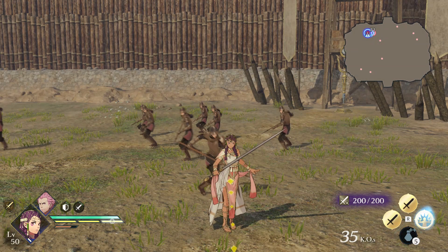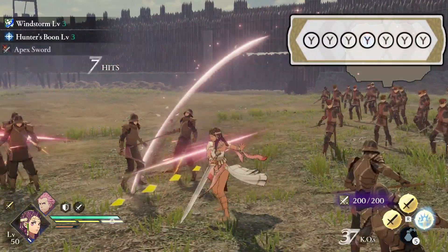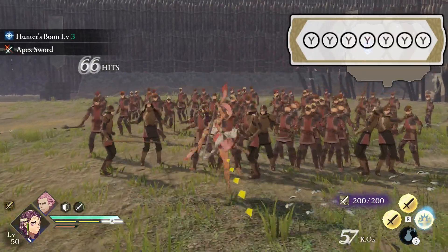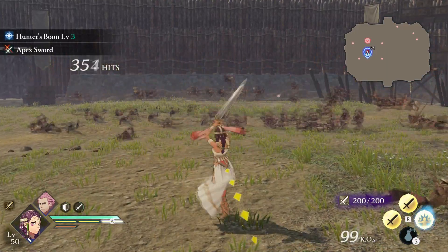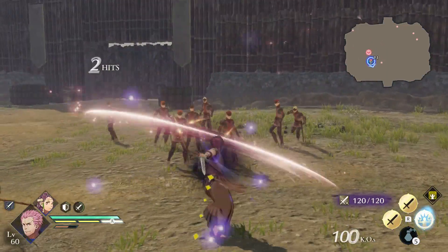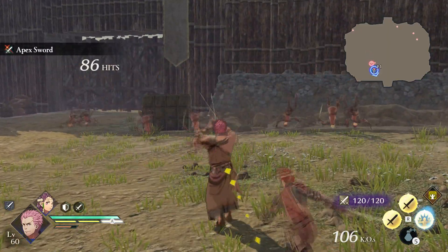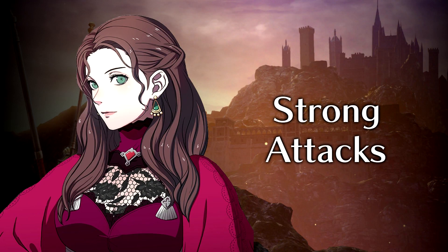The Dancer's regular attack string consists of seven attacks. You will slash left, right, up, sweep right, slash left, flip and slash left again, and then finish with a spinning dance of cuts forward. This attack string is just sort of average, but like everything else the Dancer does, it becomes much better once you activate your dancing buff. Let's get into how to do that in the strong attack section.